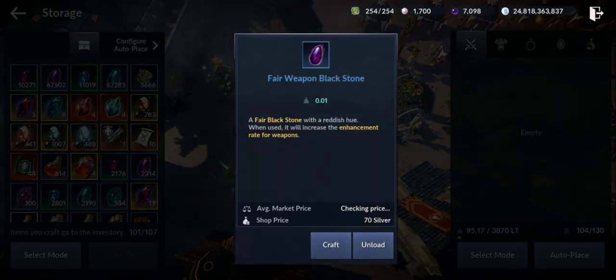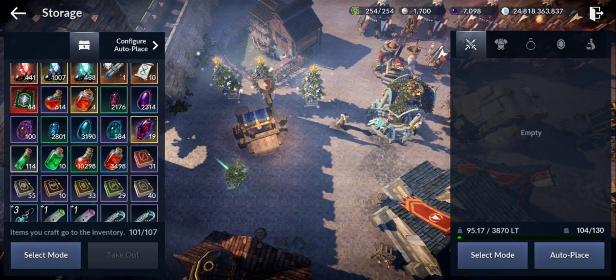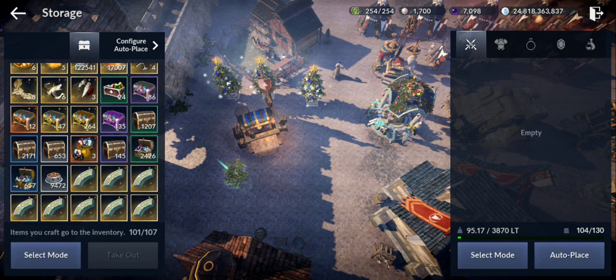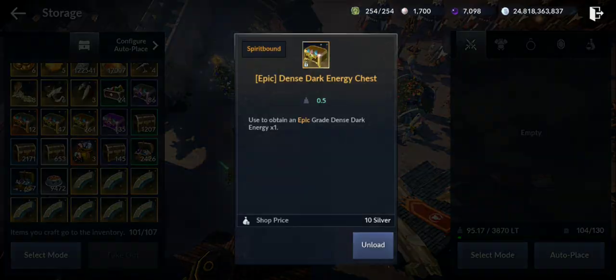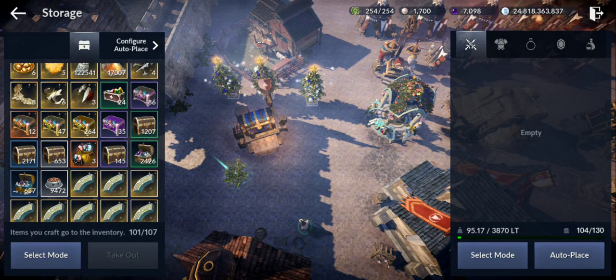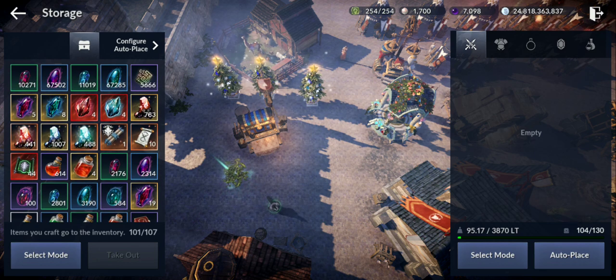I still have some black stones but not as many because I used and sold some - you'll see me collect silver from selling those shortly. But I have lots of crystals: 783 of one type, 441 of the refined ones, 1007 and 438 of others. I still have a few of the good black stones but not many skill books because I sold lots of those too. And lots of epic dark energy - 47, 12, 264 - mostly from doing the tower.